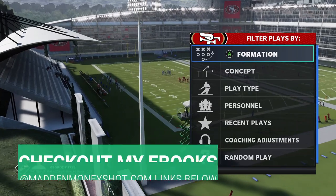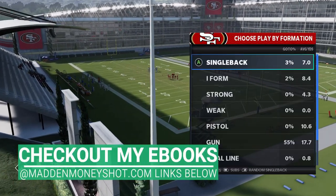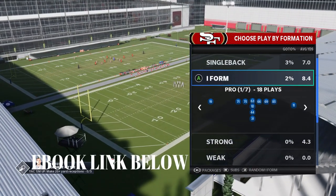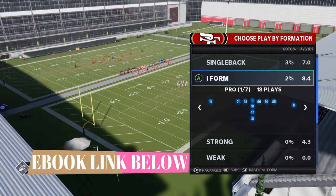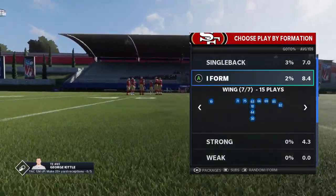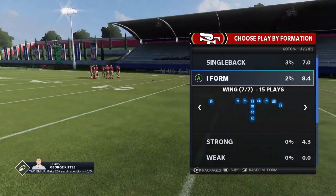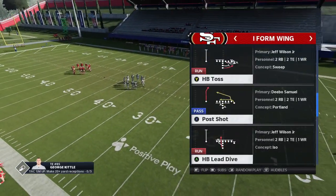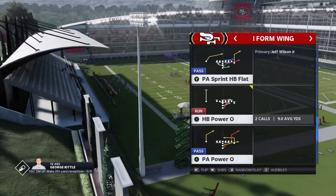Welcome back YouTubers and Madden fans, this is Mad Money Shot, sniffing up the Madden cheese as always. Got some more running plays for you out of the Niners Playbook. The Niners Playbook is one of the best running playbooks in the game, mostly because of all the I-Form formations they have. Last weekend I put out a formation with 4 run plays out of the I-Form Wing. I also had a couple of pass plays on my Patreon and on my Join Now community — link in the description below if you want to check out the full scheme.